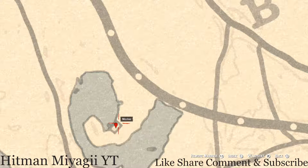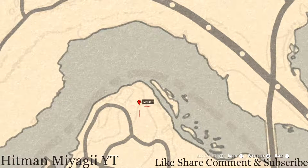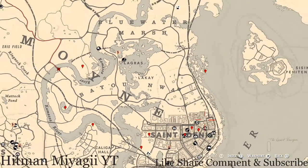Across the water at this next location, there's a tree and in that tree there's a bird egg — an Egret egg, E-G-R-E-T. Shoot it down with a varmint rifle or a bow using a small game arrow.